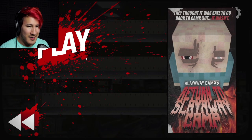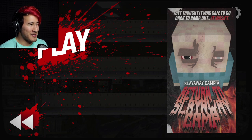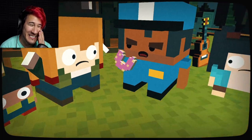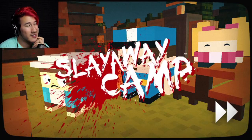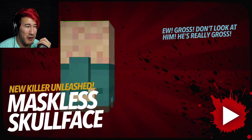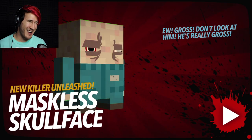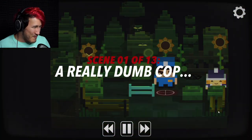Click on it to start slaying. Oh jeez. Return to slay away camp. They thought it was safe to go back to camp but they're stupid and it wasn't. Why would they go back? Slay Away Camp 2 - Return to Slay Away Camp. Oh. Maskless skull face. Ew gross. Look at him, he's really gross. Oh god I love this game. This game is amazing. I love everything about this game.